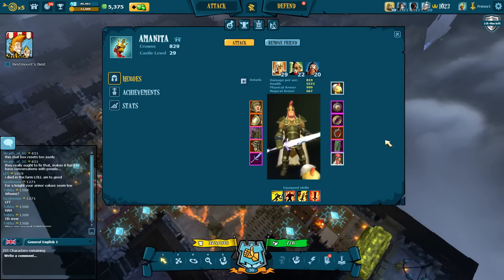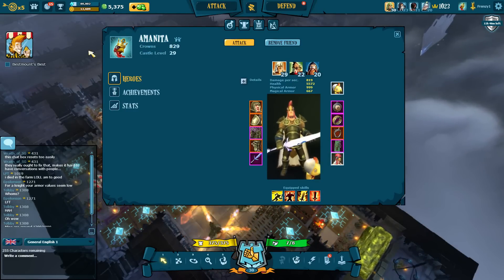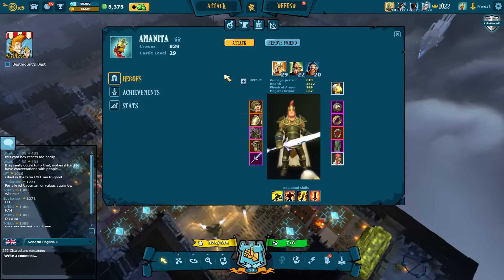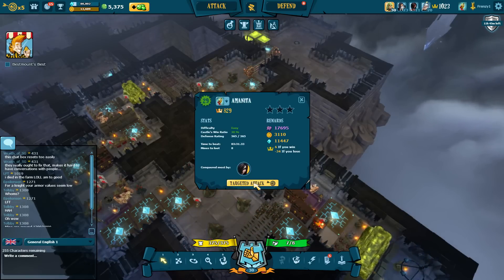Welcome back to Viewer Castles. Today we're starting off with Amanita - castle level 29, validated on a knight. Let's jump into this castle and see what he's got.